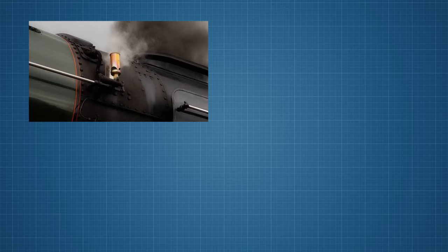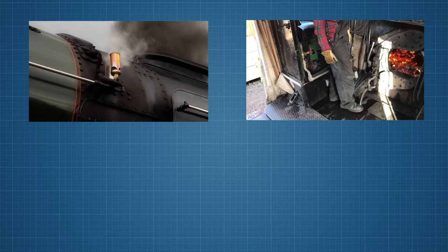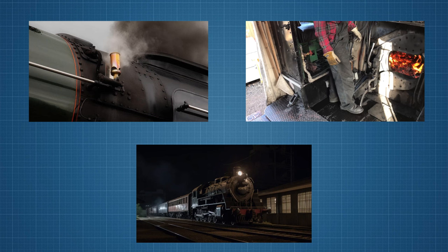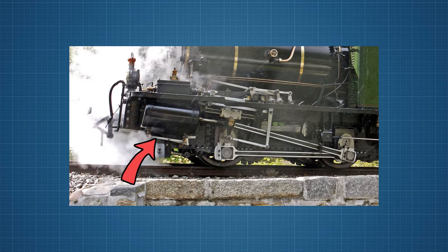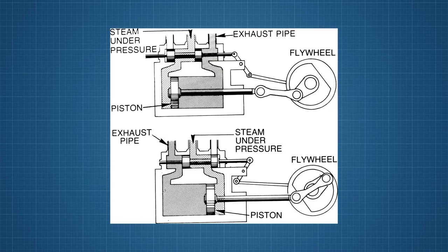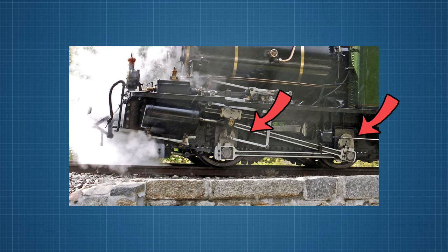The generated steam has many applications in the train, such as triggering the steam whistle, opening the doors of the firebox, or generating electricity for lighting or other onboard systems. But its main use, of course, is to be fed into the cylinders of the train, where it pushes the pistons back and forth, and finally rotates the wheels connected to it. That's it for the theory — now to the implementation.